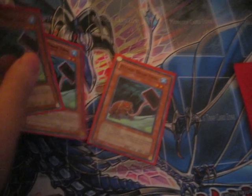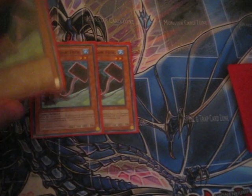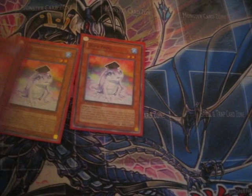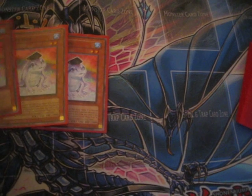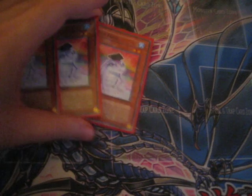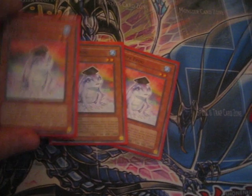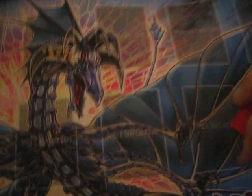Up next, we have triple Poison Draw Frog. I run three just because I need some frogs for removing from play and stuff. Plus I run Creature Swaps in here, so it's great for just swapping over, drawing a card, and all that. Next, we have three Dupe Frog — your death frog for the deck pretty much. He searches out your Swap Frog, or any other frog if you already have your Swap Frog to the point where you don't actually need Swap Frogs. He's great for searching out your Swap Frog when you actually need him, and it also works with the sealant or whatever it's equipped to.